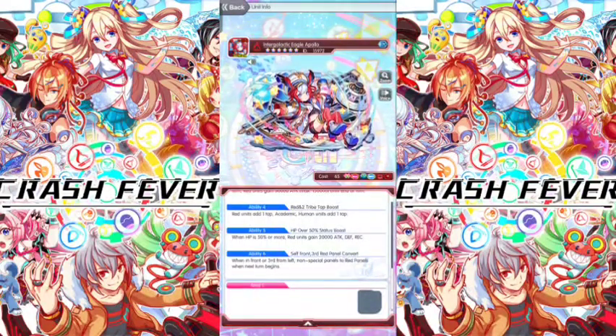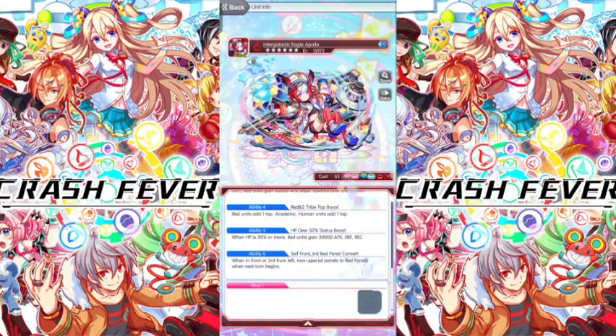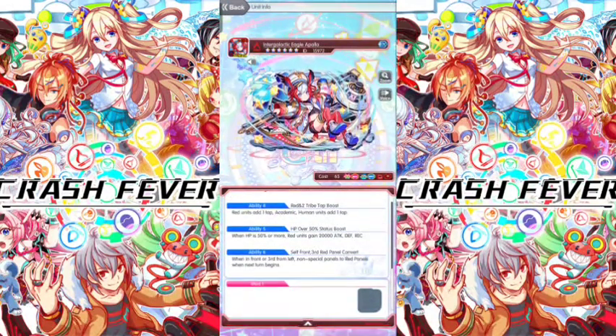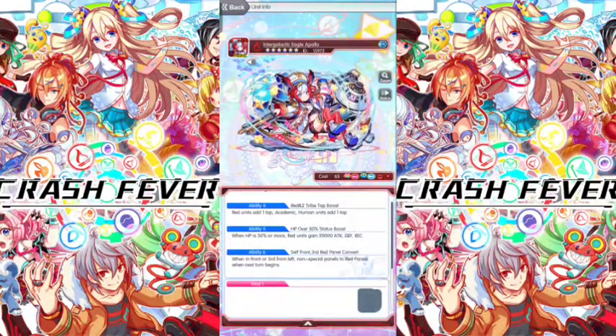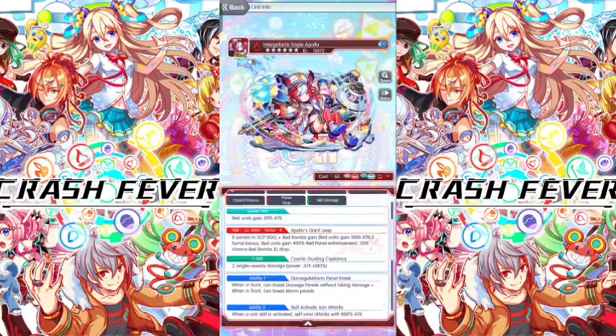Ability four: red units add one tap, Academic Human unit add one tap — so it's two taps for Apollo. Ability five: when HP is 50% or more, red units gain 20,000 attack, defense, and recovery. Ability six: when in front or third from left, convert north special panels to red panels when next turn begins.